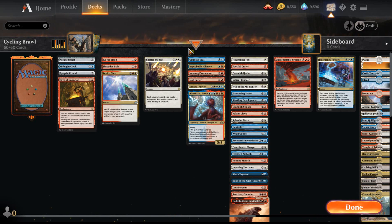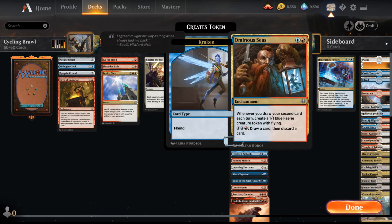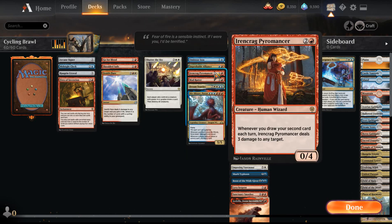Now, what are some of our payoffs for playing all these cycling cards? Our payoffs are Ominous Seas, which is one and a blue — whenever you draw a card, put a foreshadow counter on it; remove eight counters to create an 8/8 blue Kraken creature token. This card also cycles. We have Improbable Alliance — whenever you draw your second card each turn, create a 1/1 blue fairy creature token with flying; it also lets you draw and discard for six. Ironcrag Pyromancer — whenever you draw your second card, deal three damage to any target. This is a very useful payoff card.